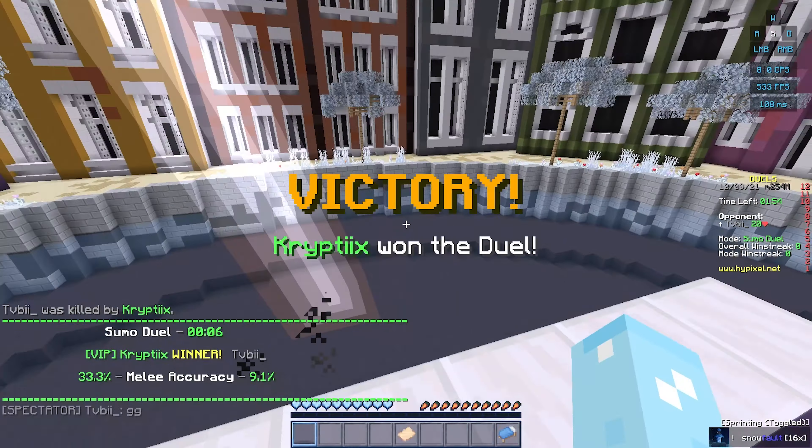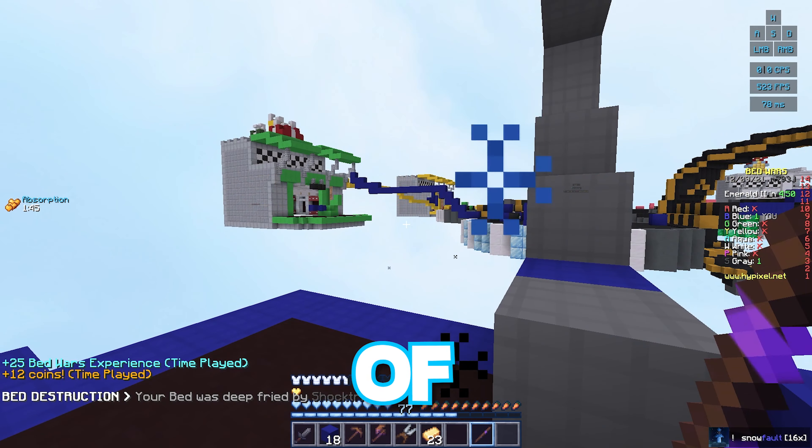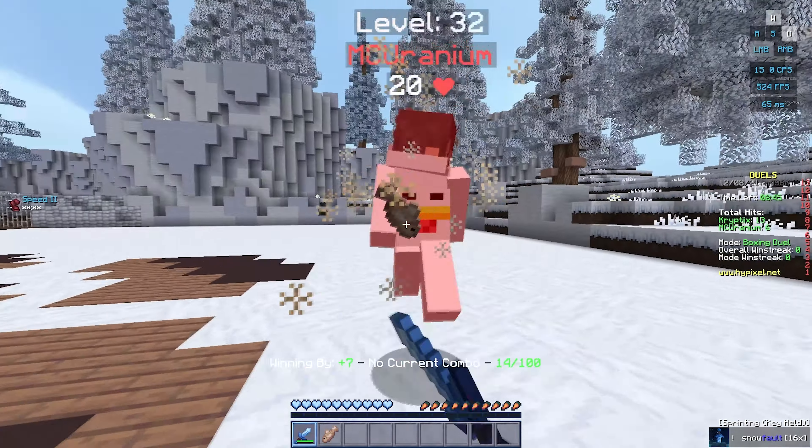And you can get fancy with it — move left, then right, then right again. Please don't strafe on bridge fights though. Another way to make it harder for your opponent is using the power of KB. You don't understand the power of KB, but when dealing with it correctly, it makes it way easier to PvP, especially in Bed Wars.